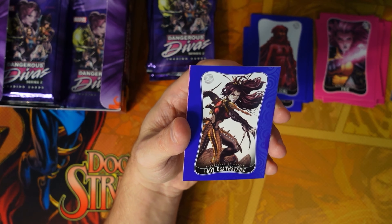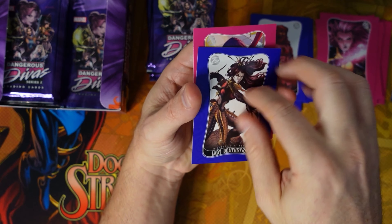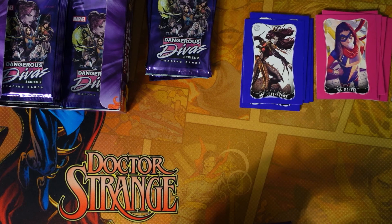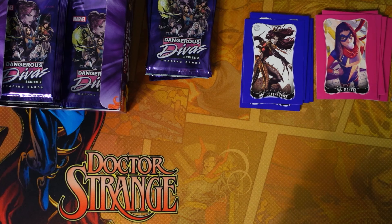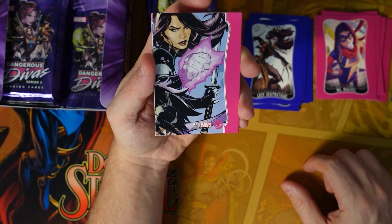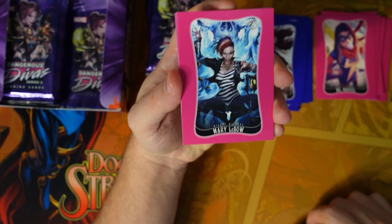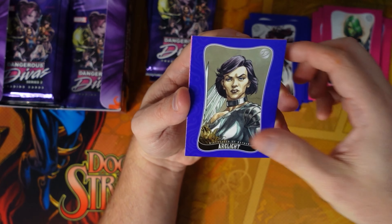Lady Deathstrike and Miss Marvel. Hopefully since we started early on maybe we'll get lucky and get two. Just so you know, on the back of the cards it's basically a nine-piece puzzle — when you put them in nine-pocket sleeves you form a larger piece of art, something to note. Mary LeBeau, Gamora, Arclight.